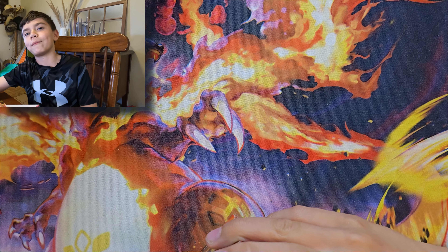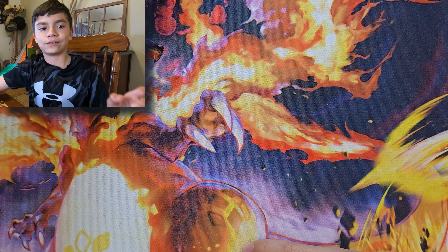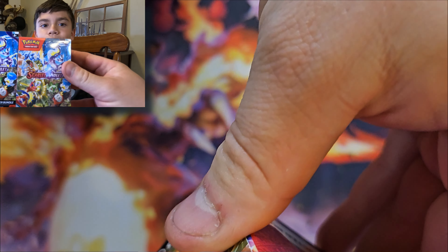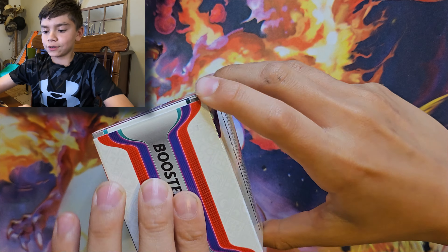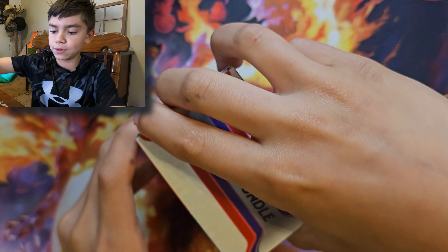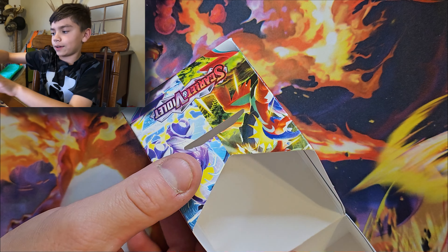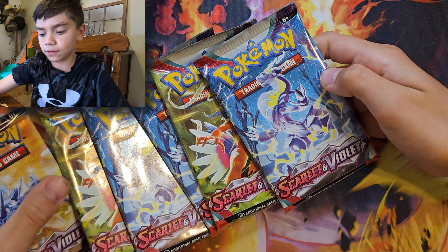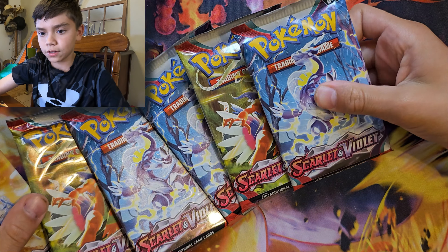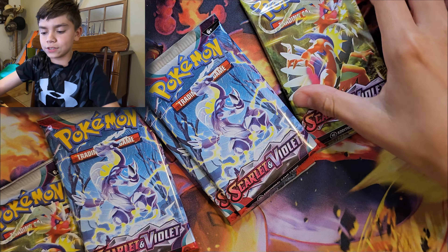Everything has matching artwork so far, from what I can see. I don't know if the boxes look the same. Go ahead and start ripping into that one. For the first time, we're going to be opening Scarlet and Violet! I don't know how to open a mini booster box — oh, it's like a sleeve. Okay, hold them flat. Look at that — they already do have more than one artwork.